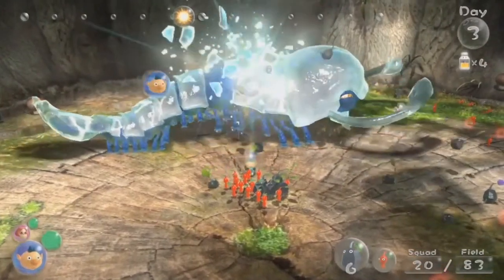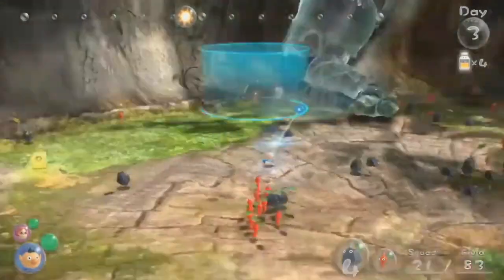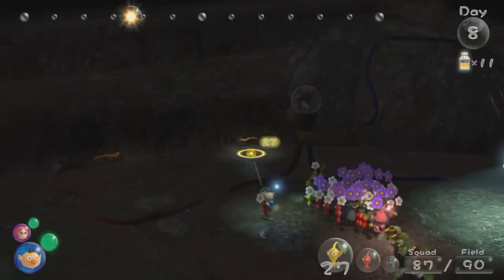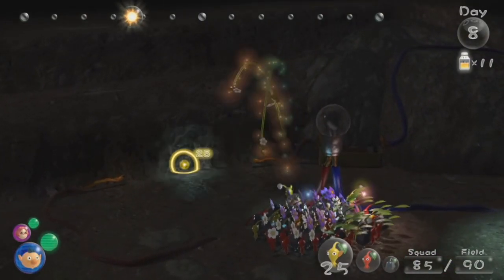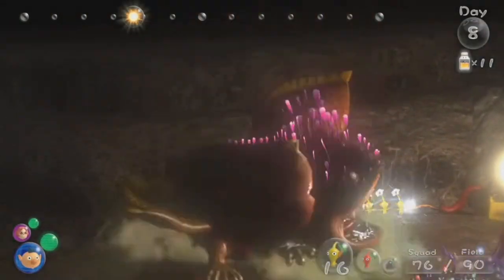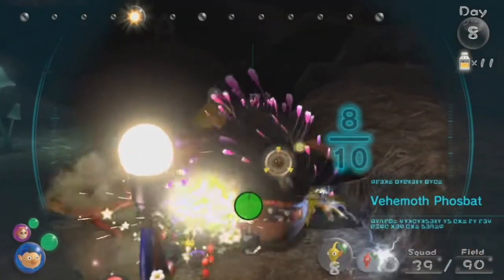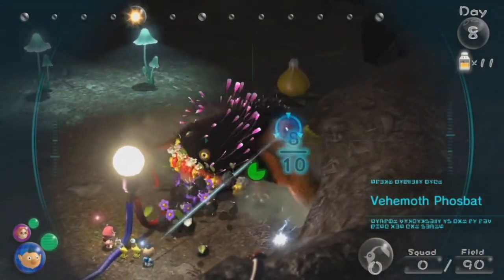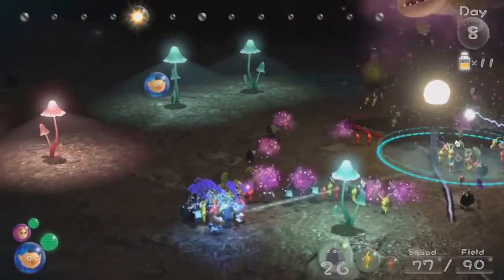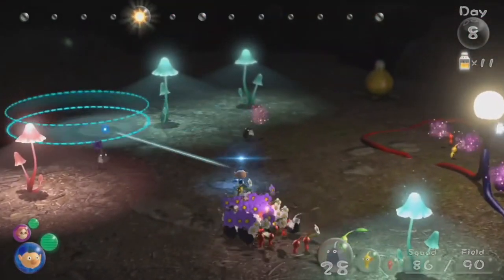The Ranging Bloyster goes after whichever captain you're currently using and tries to defeat them. It's very cheesy — you can easily beat it by switching captains every once in a while. It's extremely hard without switching captains, and its main attack is licking up all your Pikmin.